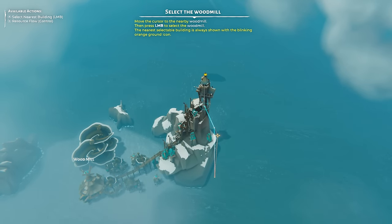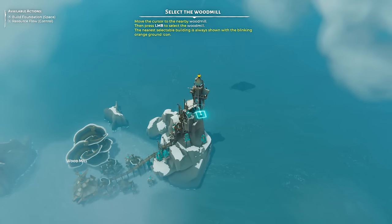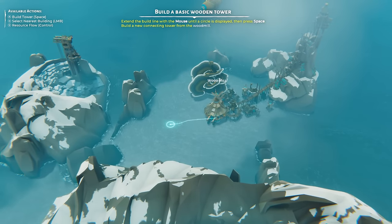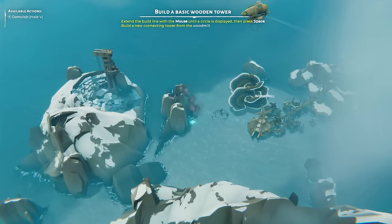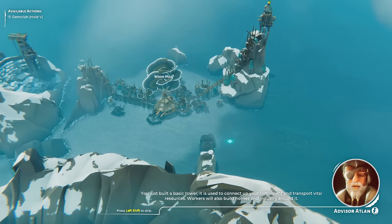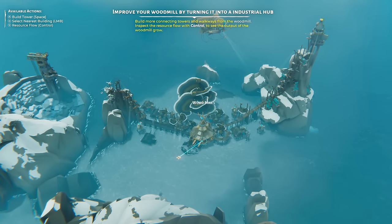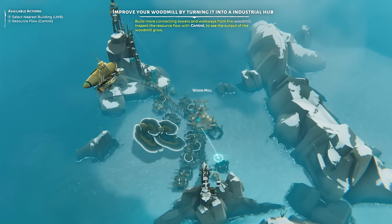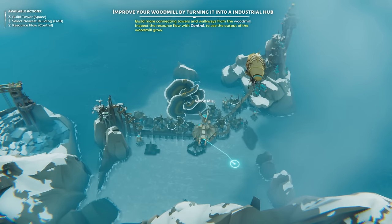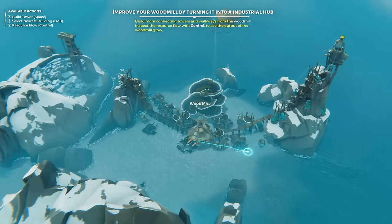One thing that right off the bat is going to confuse a lot of people is the control schema for this game. Everything kind of works in nodes — you start by selecting the outpost, click on the woodmill to move over there, and then you can build off of that node. If you want to build an extra tower, no problem, and now that's your new node. Part of the reason it's going to be a little confusing upfront is because this game is really designed to be played with a controller. I find the mouse and keyboard to be a little more intuitive personally, but it's going to be a little tricky to wrap your head around at first. Don't worry though — if you play around with it for a bit, it will come naturally.